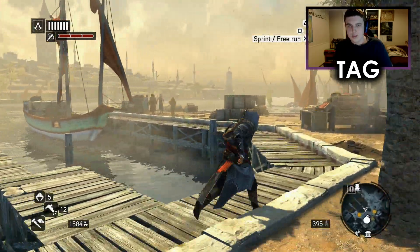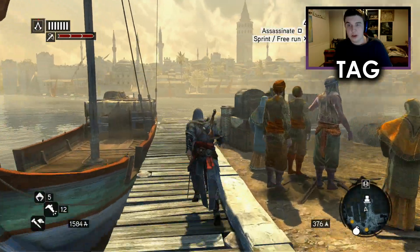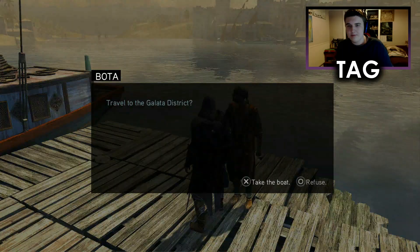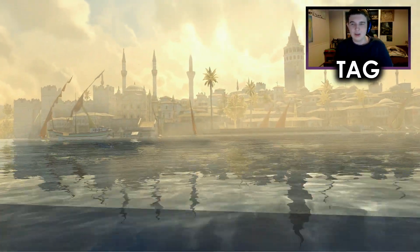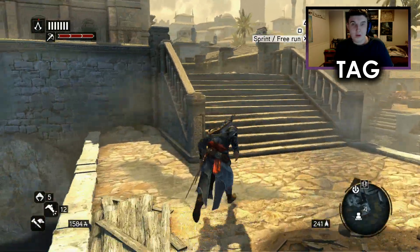Getting back to the Galata district will have us exploring the Masyaf Key — or rather examining it — and showing us the other protagonist of this game, which you probably already know. I'm not going to say it just in case it's a surprise to some people. But look at the box art, that's all I'm saying.